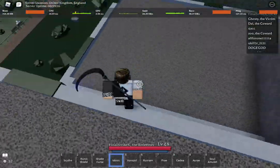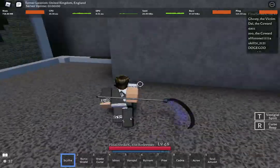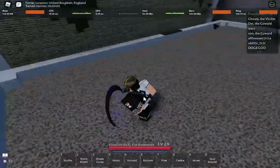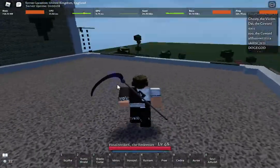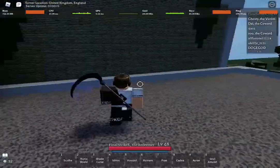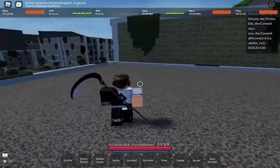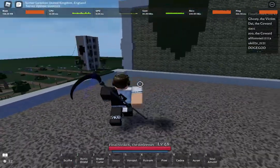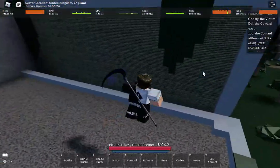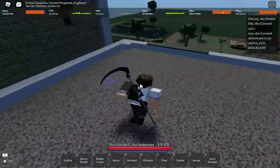Second weapon: axe. Not many people know this, but axe can hit people while they're ragdolled. Like if I use Ruanium and ragdoll them in the corner, I can M1 them while they're ragdolled, which is really good. So I'd say wrathful or dancer — wrathful because the plus five melee damage is very good, and dancer because it makes it faster with better dashes.